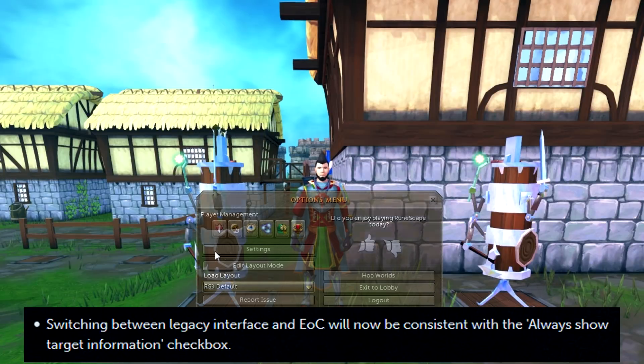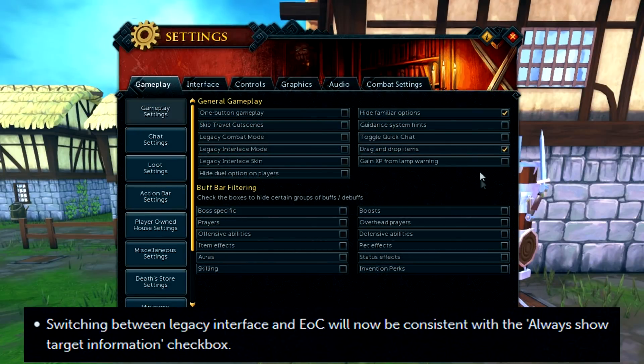Switching between the legacy interface and EOC will now be consistent with the Always Show Target Information checkbox.